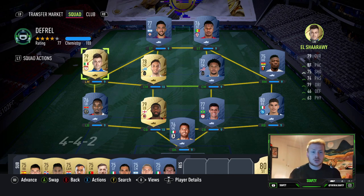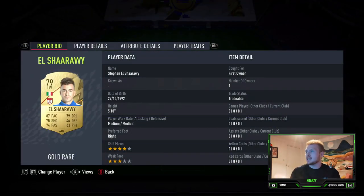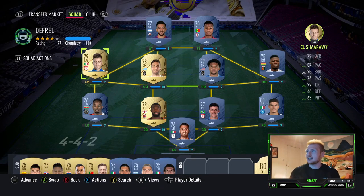On the left-hand side, I've gone for El Shirawi. You could go for Felipe Anderson or Dele Feu as another option, but generally I just find Shirawi to be a little bit sweaty — and obviously he's got that high pace, decent shooting, decent dribbling.